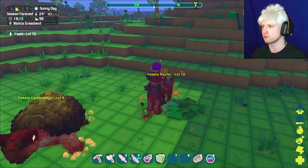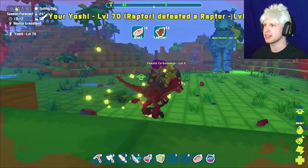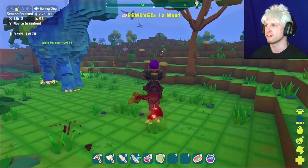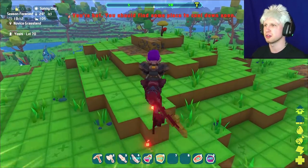Again, kill this stupid other raptor. Get out of my face! It sucks that we ended up spawning next to jungles, because that's where the raptors end up coming from. We get a lot of fur from rabbits if we end up killing them with a raptor.